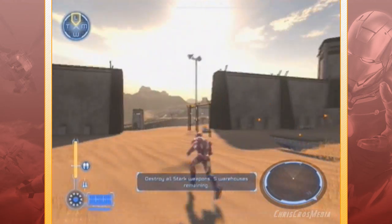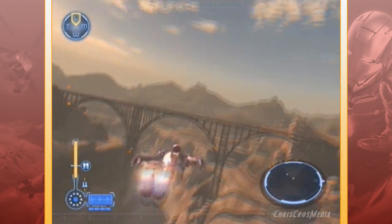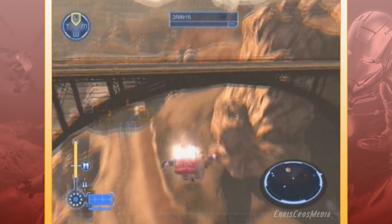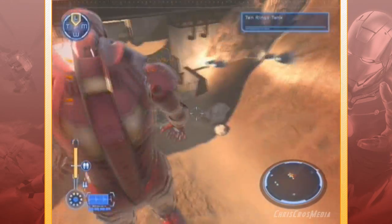Alright, another tower destroyed. I want to destroy a helicopter. This should be like the Hulk game where there's just cows that can be thrown. That was one of the coolest features of any video game I've ever played — being able to throw cows at helicopters.